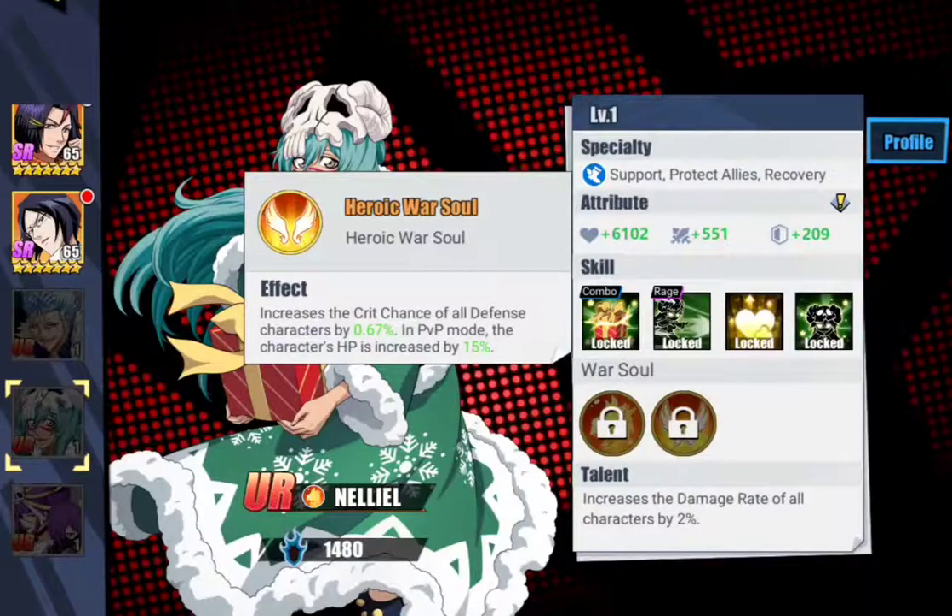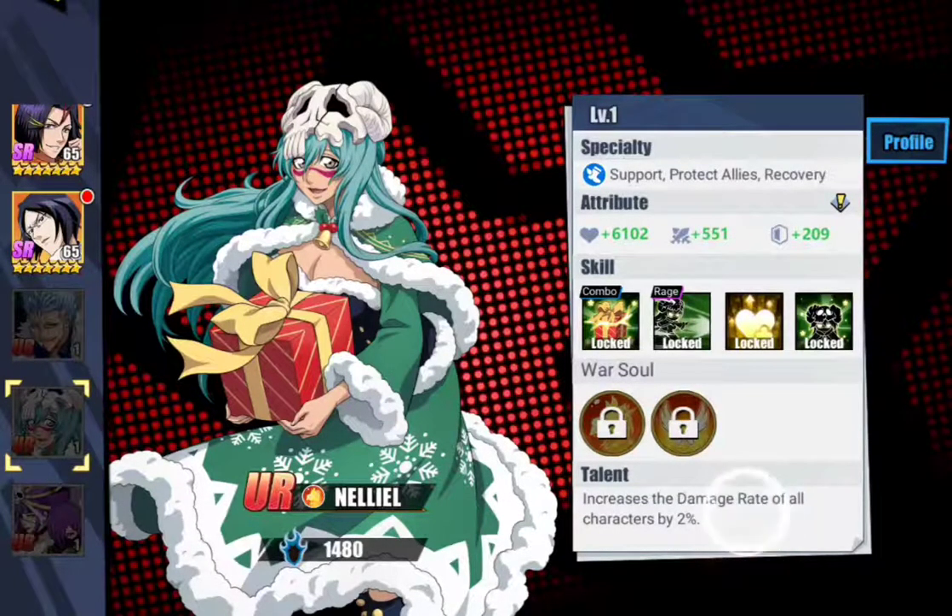Let's go ahead and pull up Heroic Warsoul here. Increase the crit chance of all defensive characters by 0.67, probably going to max at 3%. So crit chance 3%, that's interesting. The talent increases the damage reduction rate of all characters by 2%. Really, really good.